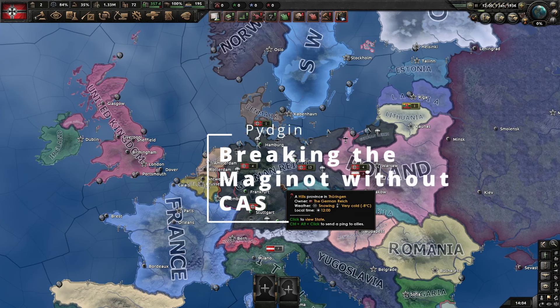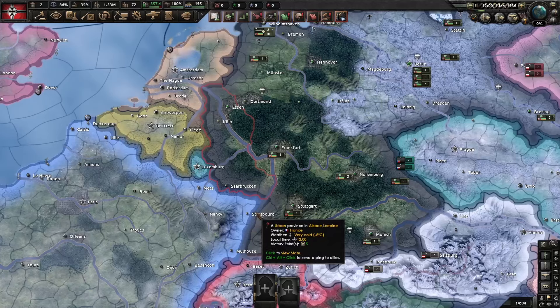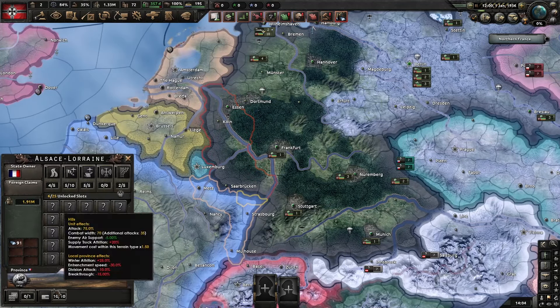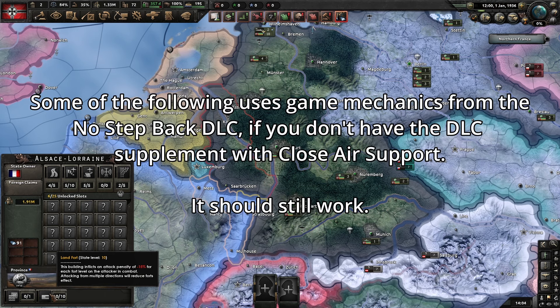Today we are doing something a little different. I want to break the Maginot as Germany. Typical wisdom would be that this is essentially unbreakable at negative 15% stats for 10 levels - you have less than zero. But there are some ways that we can actually overcome this modifier and break through.